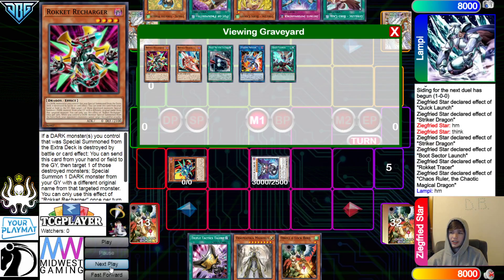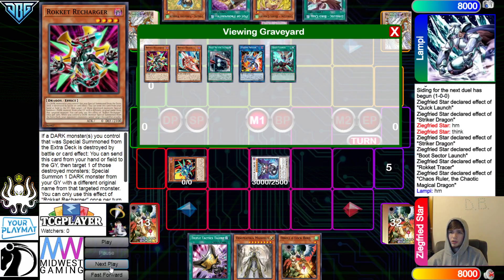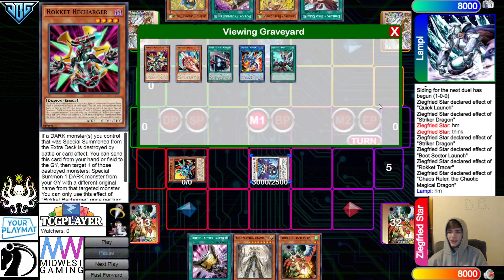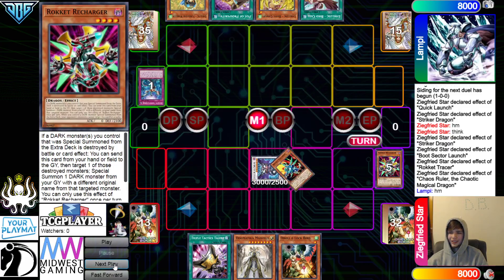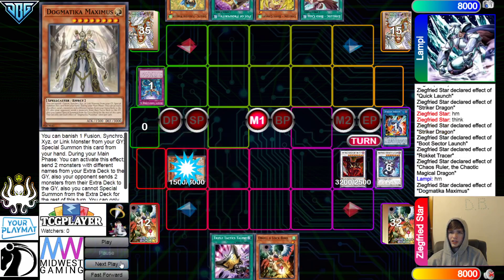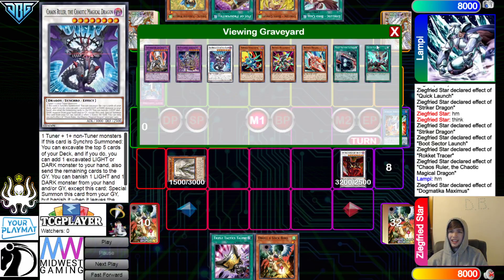Papega Ruler effect — they're going to let this go through. They're going to Imperm this. Kind of unfortunate — I don't disagree with this player, but I wanted to see five cards of their deck. Then go for Hot Red. Banish Striker, Summon Maximus. Maximus effect — they're going to send the Apiclone and Ash Dragon.